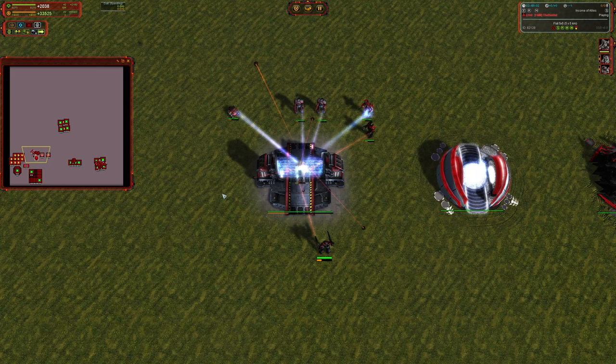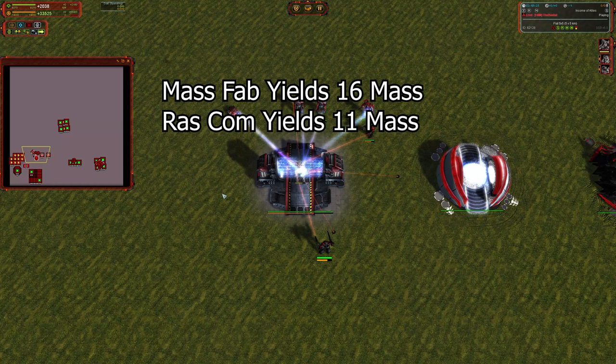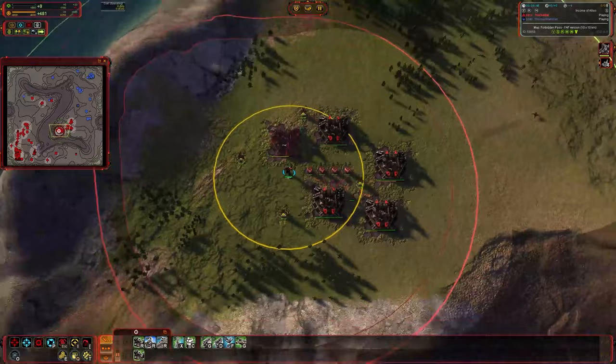We're going to be looking at the UEF, which is 6,600 total mass. The range, if you're curious, is 6,450 for the Cybran, 6,500 for the Aeon, and 6,600 for the UEF. Seraphim, of course, being the one faction without RAS commanders available to them. Now, the mass fab will give you 16 mass per second, and the RAS commander will give you 11 mass per second. So those are the numbers we're going to be using when we calculate the efficiency of our return on investment.